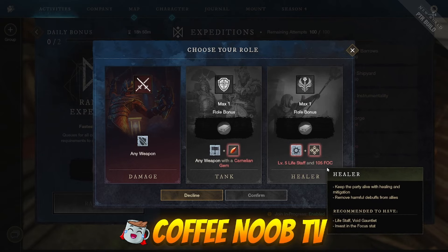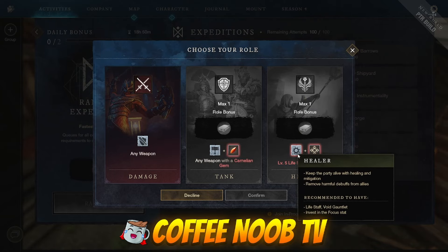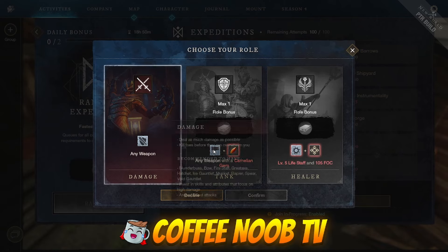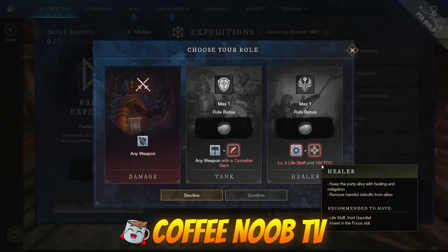For the healer role, let's see: fire staff, life staff, fight level five, and 105 focus — that seems fair to me, especially for a regular expedition. Ideally you'd have higher than that, but if you're just starting out, it is kind of hard to level up the life staff on your own.